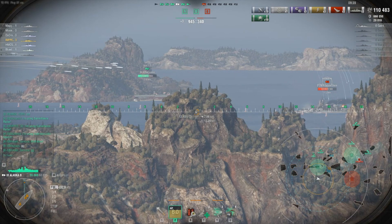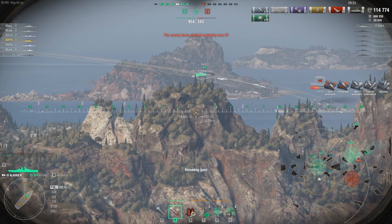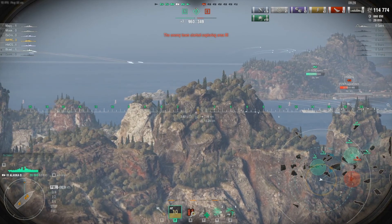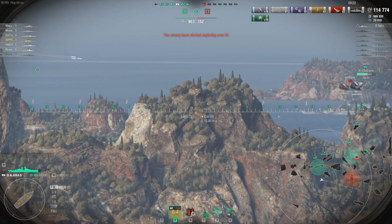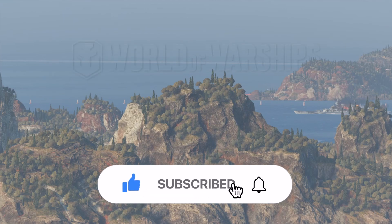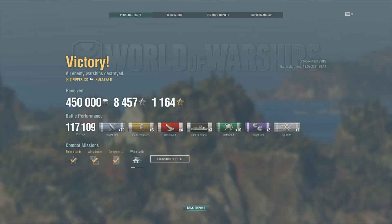From this distance, man, the Alaska can really deal some damage — the dispersion is pretty good. I usually put the 14 on the middle section of the ship for good hits, and move the 14 up a little if they start speeding up. The last shell gets them for a great shot. If you guys like to support the channel, I hope you enjoyed it — like and subscribe, and we'll bring you more videos. Looking forward to more subscribers. Until next time, cheers!